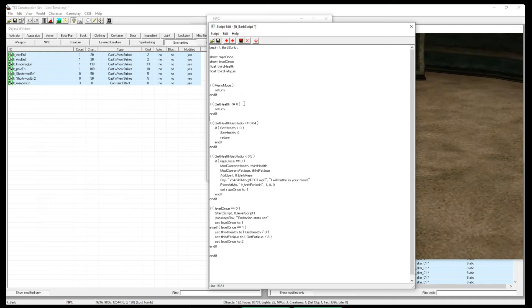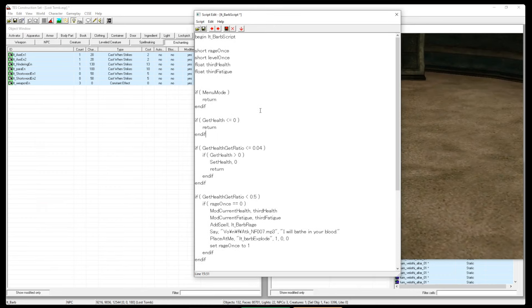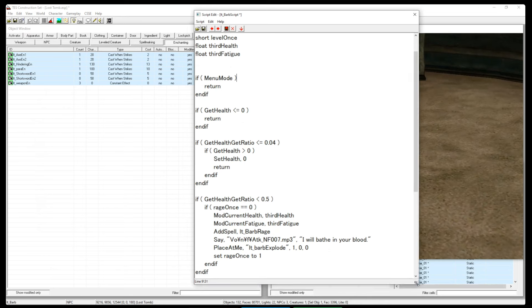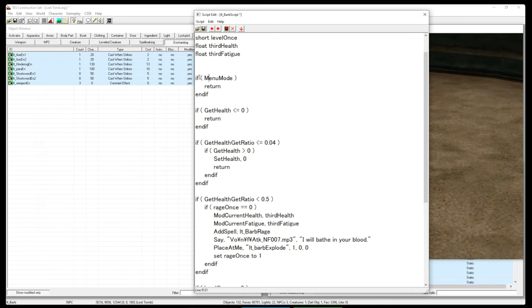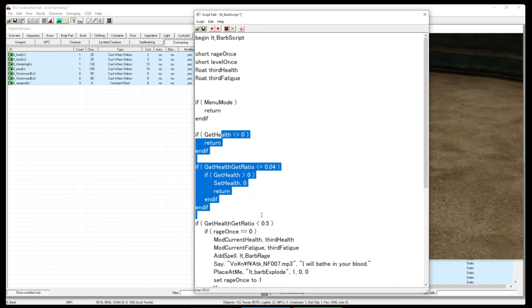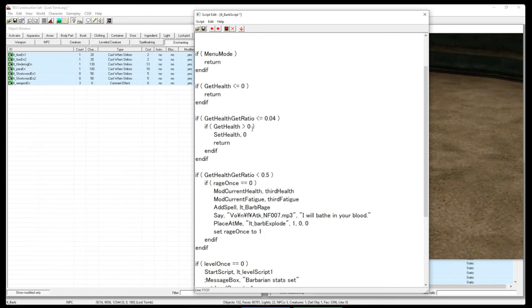This is the most simple script so I'll go into some detail. Most of this is standard — MenuMode with a Return here makes sure nothing executes while a menu is active. That's one of the most common things you'll put in your scripts: you don't want things to happen while someone's in a pause menu.